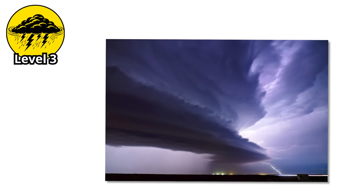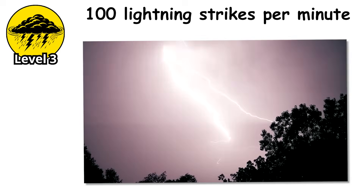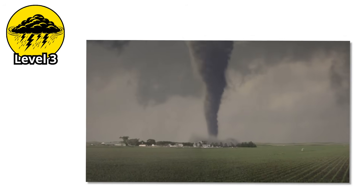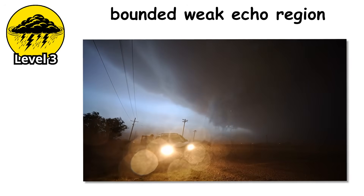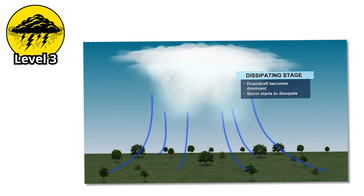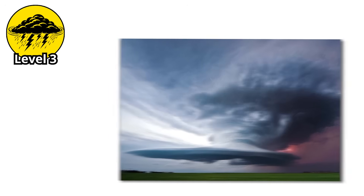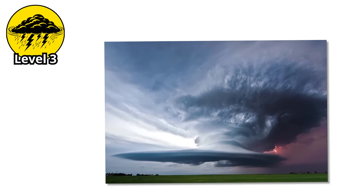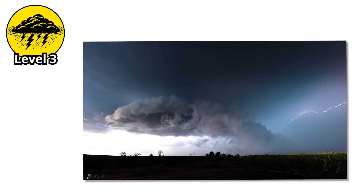Supercells also produce some of the most intense lightning on Earth — some have been observed producing more than 100 lightning strikes per minute during peak intensity. The internal structure of a supercell is remarkably sophisticated. The storm develops what's called a Bounded Weak Echo Region, or BWER, on radar: an area where the updraft is so strong that precipitation can't fall through it. This creates a vault of rising air that can be several miles tall. Around this vault, precipitation cascades downward, but the core remains almost rain-free — a testament to the sheer power of the updraft.